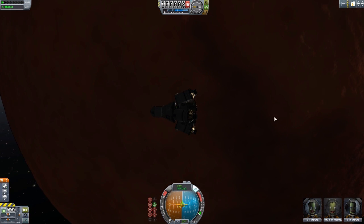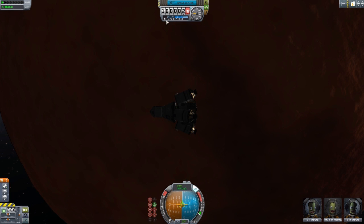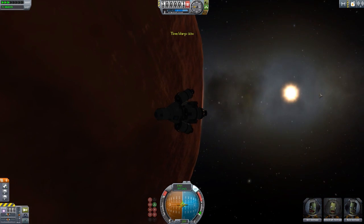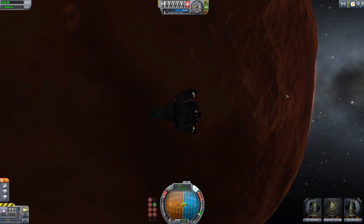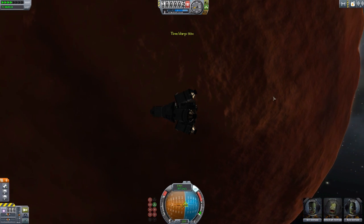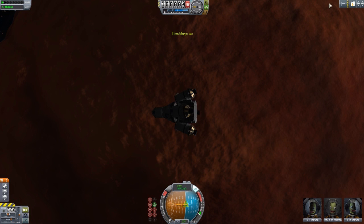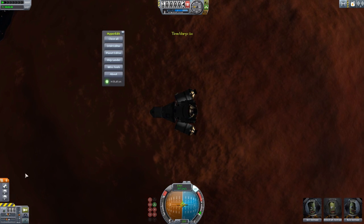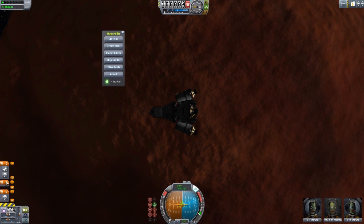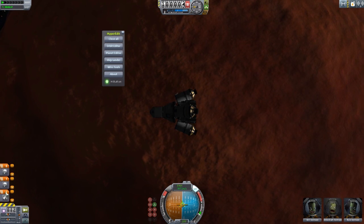Now we can't use the balute at the moment because we're still in space — the balute would be essentially useless. You have to be in the upper atmosphere for it to work. So let's accelerate time a little bit to get slightly better sunlight for this deceleration mission. I also realized my staging on here is bad too — I really need to remember to do my staging, folks.